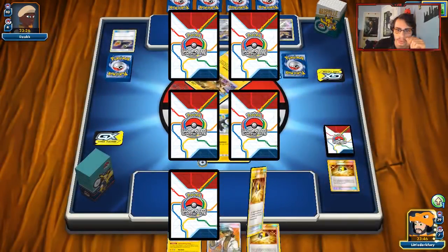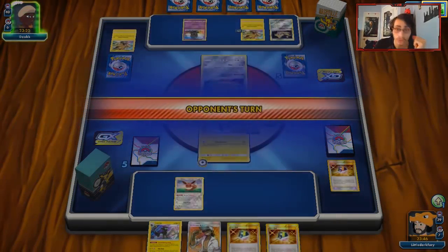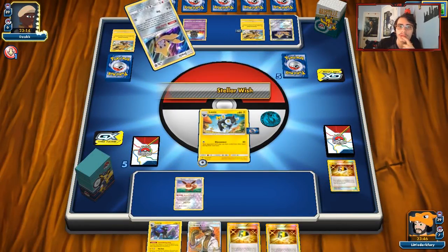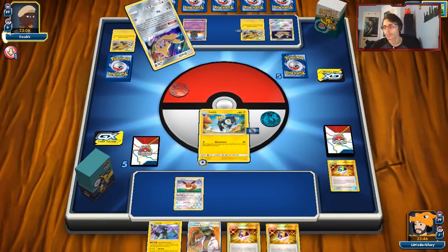Luxray is pretty tanky here. Luxray is just a nice way to just smack a big GX Pokémon in the face — like a Rayquaza or a Pikarom or Zacian. Not as useful in matchups like this, but Luxio will run the show once we get going. If he doesn't knock me out here, Luxray is gonna be really good. And again, he cannot play an item, so there's literally no way to retreat this thing unless he plays an energy and Thunder Mountain — which if he does that, I'm gonna cry.